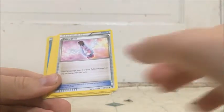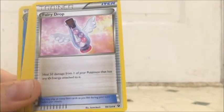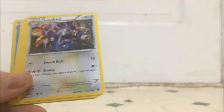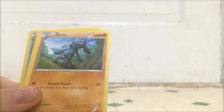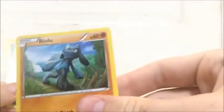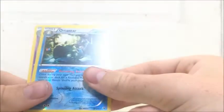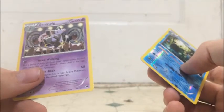We have a Cinccino, Fairy Drop — I like this because you can heal up 50 damage from one Pokémon that has a Fairy Energy attached to it, so that's going to be insane. Cottonee here — Cottonee's HP is only 50, and 50 is actually a good amount. Koffing Reverse, Omastar — that's a Rare — Slowpoke, and a Grumpig Regular Rare.